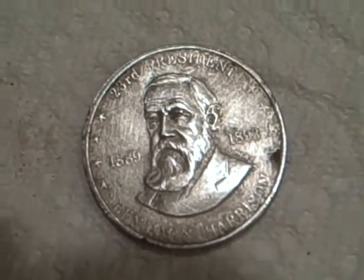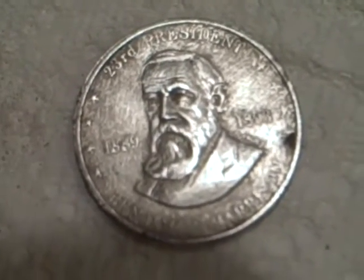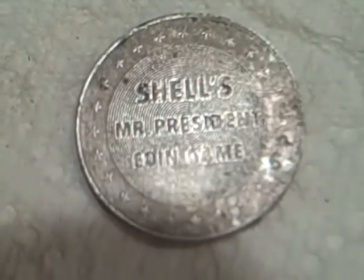A quick review of today's hunt — didn't find a whole lot of coins. I got three memorial cents, a zinc that went in the trash, two dimes, one quarter. I got this shell token — it's a Benjamin Harrison Mr. President's game token. I got four wheats, they're all toasted. I think this one here is like a 52-D.